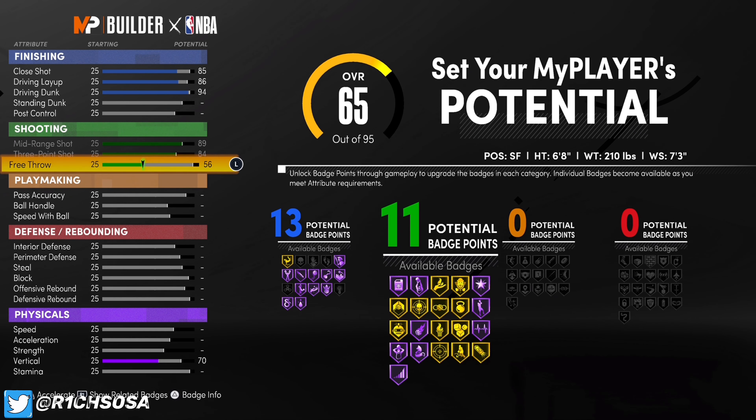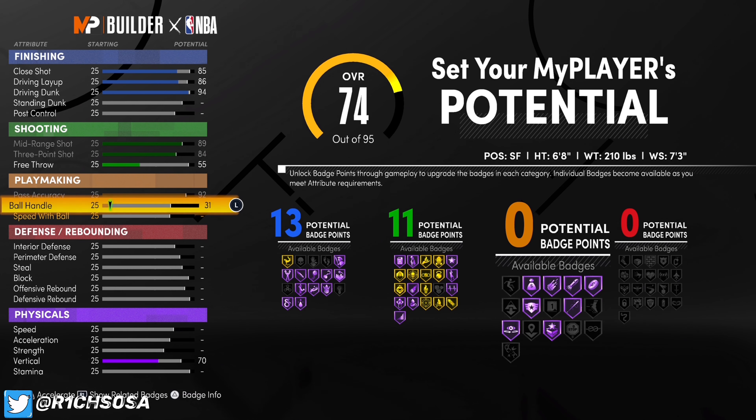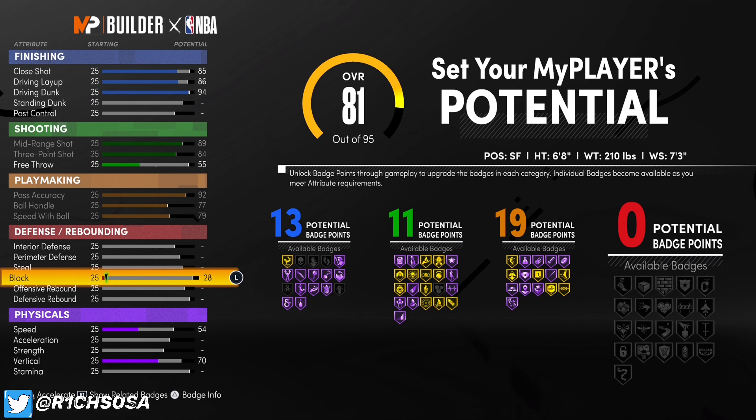As you can see, yes — Scotty Pippen, Facilitating Three Level Two-Way. To go ahead and make this build, we are going to be making it out of the small forward position. I am more than sure that you can make this build out of multiple different positions, but in my personal opinion I feel like this is easily going to be the very best one.